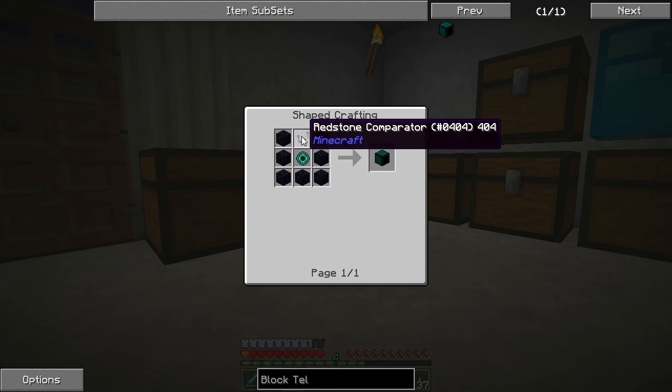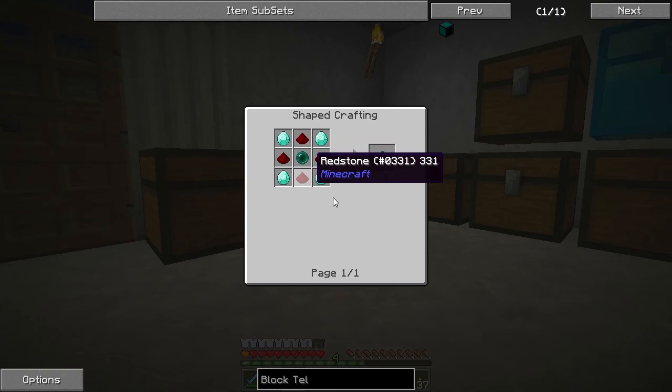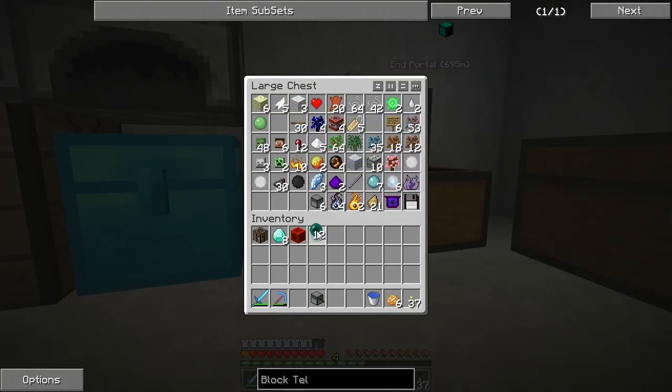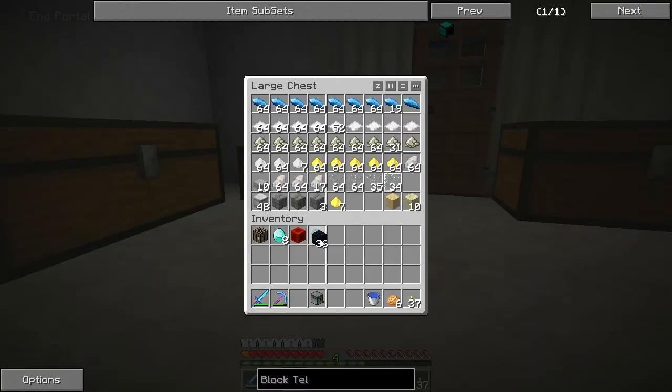So I need a bunch of obsidian, a comparator, and a focused ender pearl — which means I need two ender pearls, eight diamonds, and eight redstone. I've got eight diamonds at least. Eight redstone — that'll do. Two ender pearls — I've got plenty of ender pearls. And then a bunch of obsidian. I also need quartz — nether quartz. Where do I keep nether quartz?